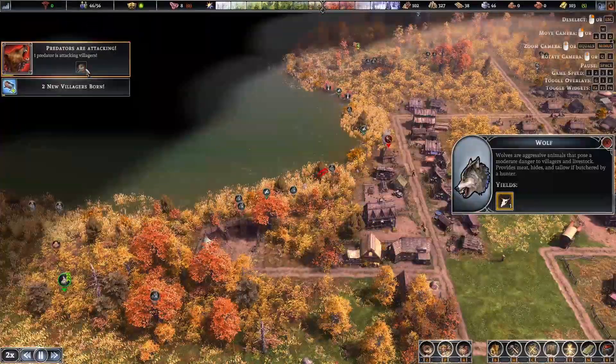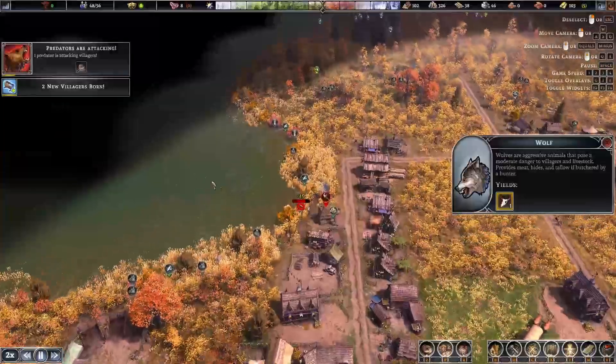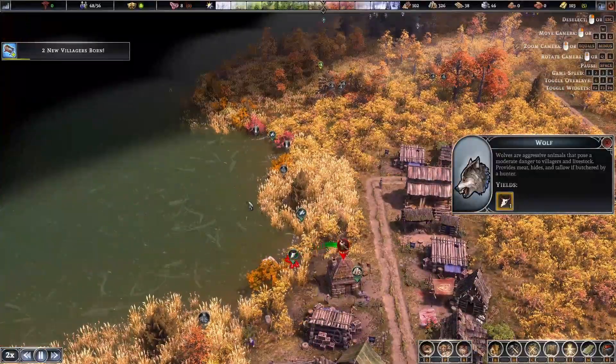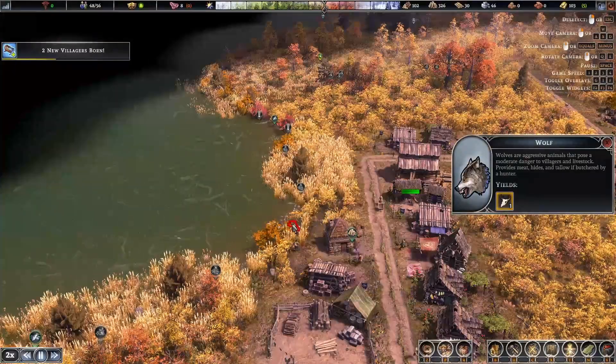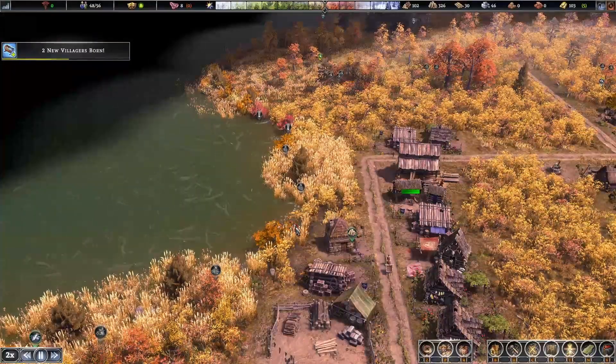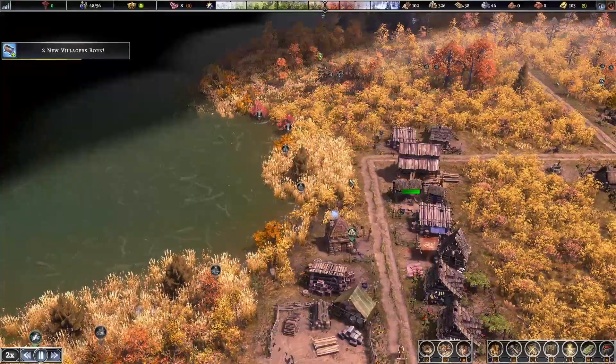Predators attacking — what do we got here? Oh, there's a wolf in town. He's down! When the hunter takes down a wolf he can utilize the meat — that's always nice.